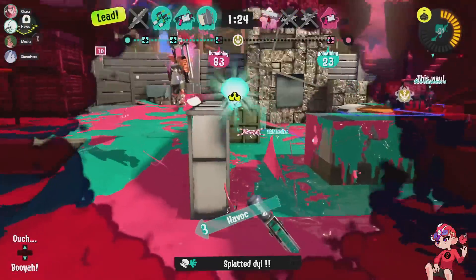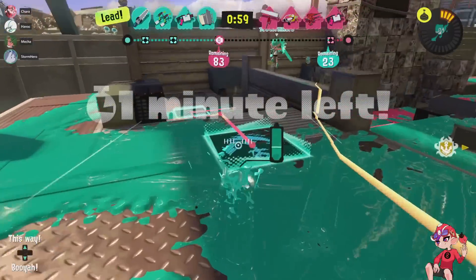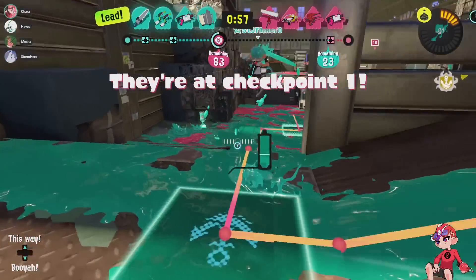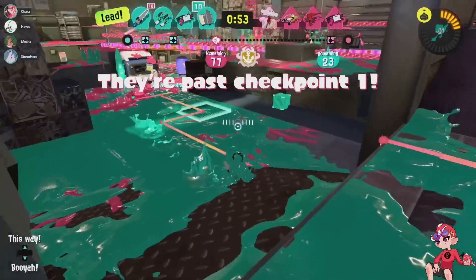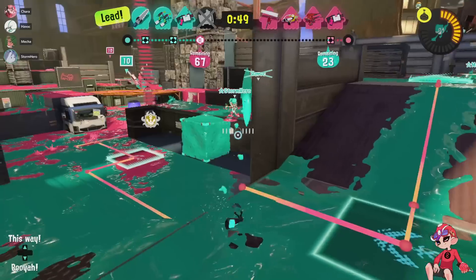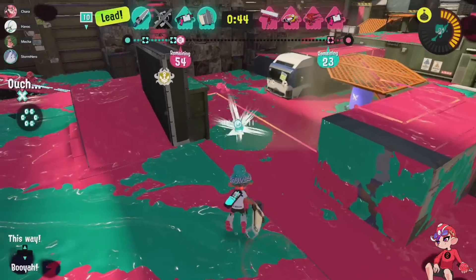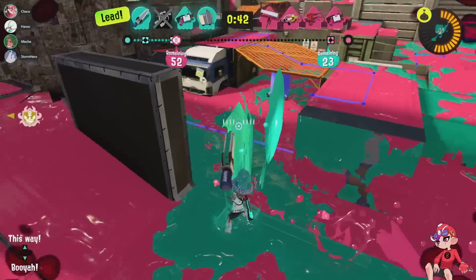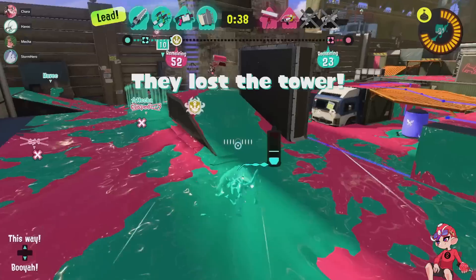I felt like the devs had learned their lesson when they made the default 200p in Splatoon 3 to deal with special spam output primarily from shooters, but now it seems like they're going back on it. Machine is getting nerfed with ink efficiency and points for specials killing its special output while Tri-Strike hurts Booyah Bomb. Meanwhile Splash-o-matic only got a slap on the wrist. Machine is actually going to take a drastic fall off in usage, but Splash is relatively unaffected.